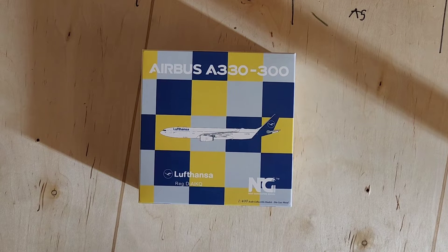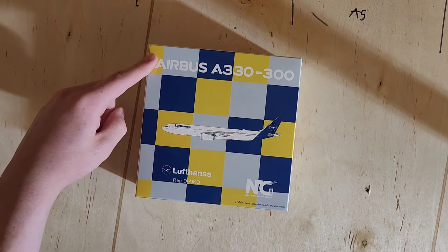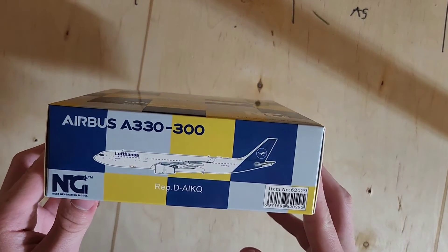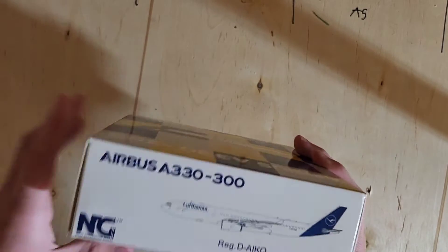Hey guys, welcome back to another video. Today we'll be unboxing the Lufthansa Airbus A330-300 from NG Models. This is in the new Lufthansa livery, or the current 2019 livery.